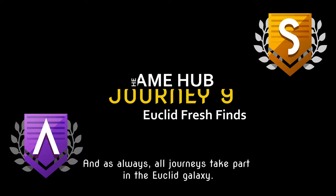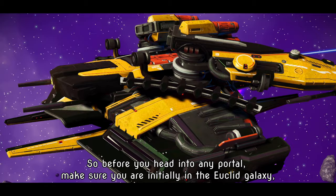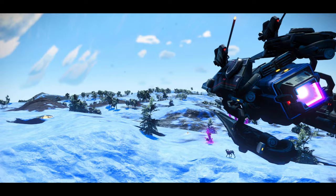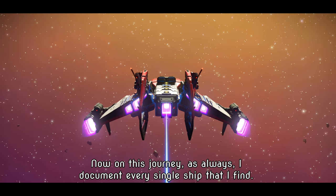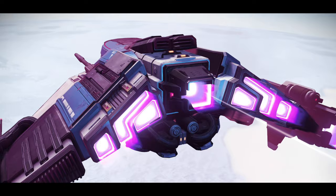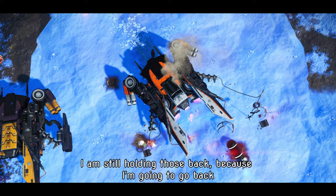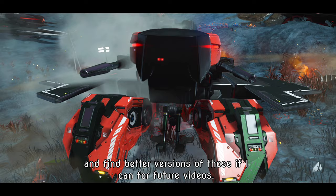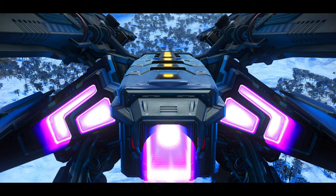Welcome to another ship hunting journey on No Man's Sky here at the Game Hub. This makes for journey number 9, and as always all journeys take place in the Euclid Galaxy. Before you head into any portal, make sure you are initially in Euclid Galaxy or you will not find these ships. On this journey I document every single ship I find, however I'm only showing the A's and S classes on this video. The B's and C's I'm holding back to find better versions for future videos.